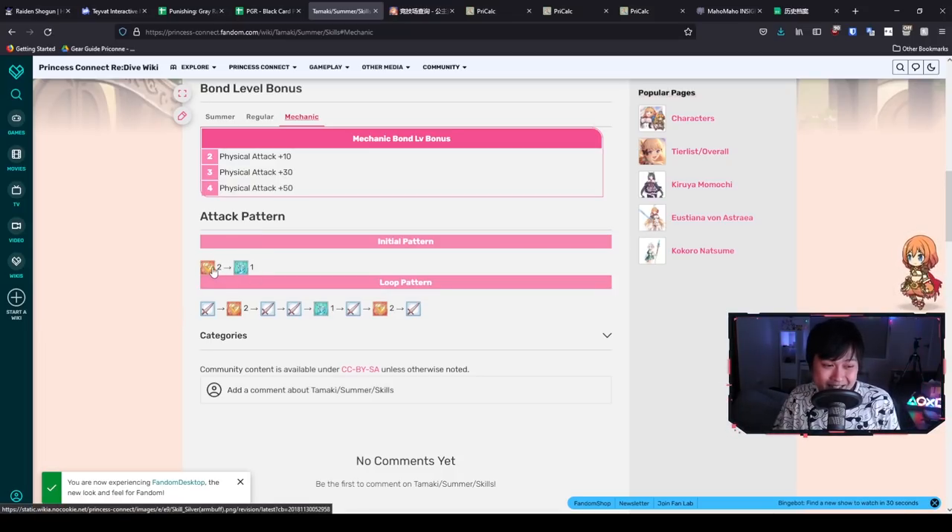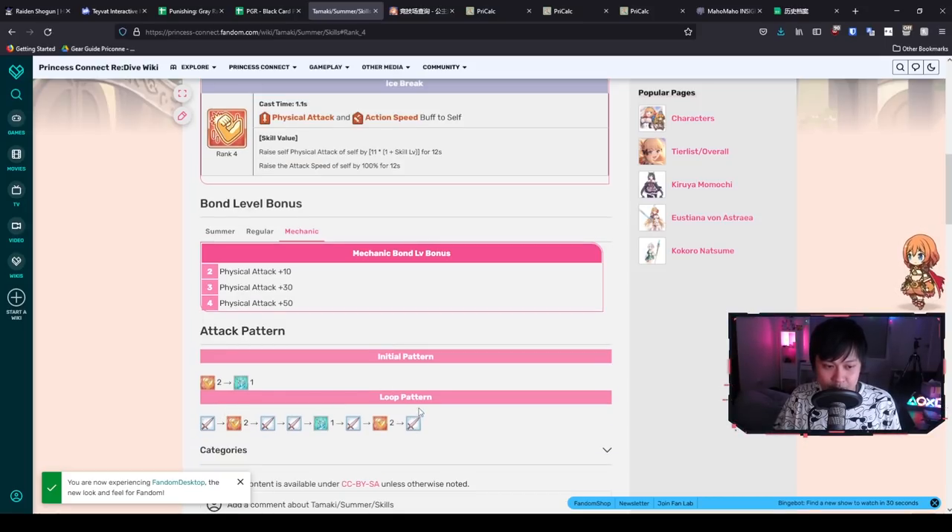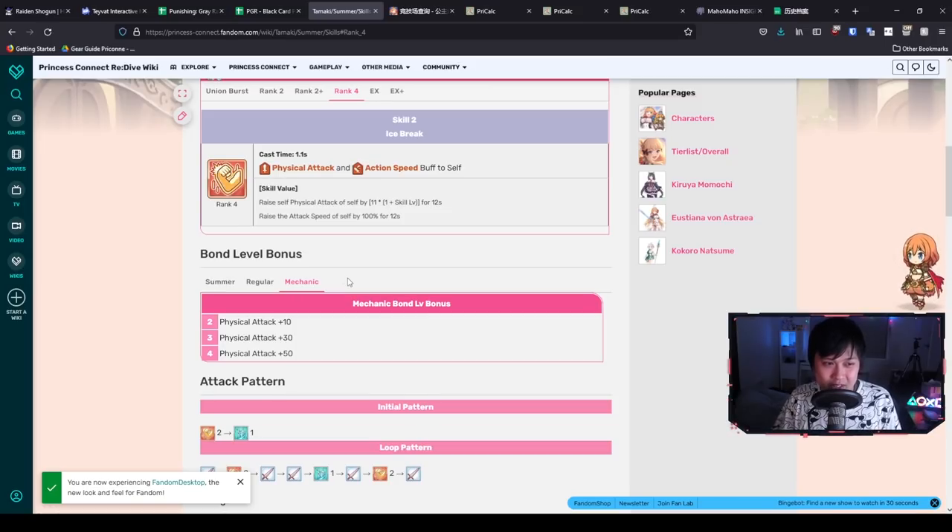Looking at her action pattern: she opens with her initial pattern, hits the massive Skill 2 buff, then goes into a 1 and another Skill 2. Because Skill 2 increases action speed by 100, you get through all actions really fast. The gap between one Skill 2 and the next is only about two actions, so there's probably an overlap in the physical attack buff — roughly 2.2k stacked — meaning you might get your UB off during that overlap window.